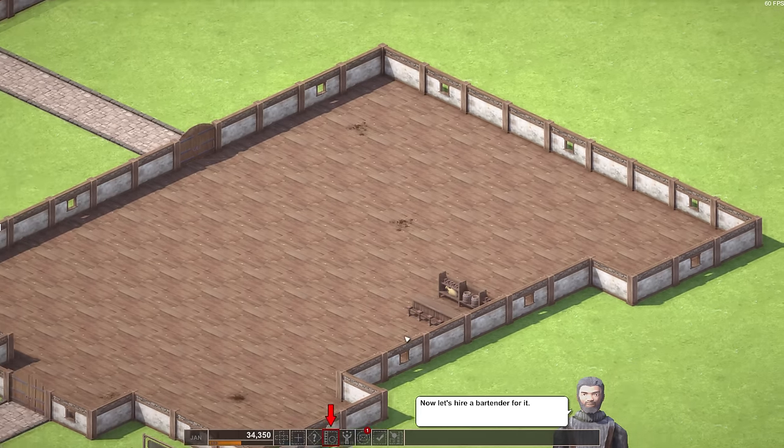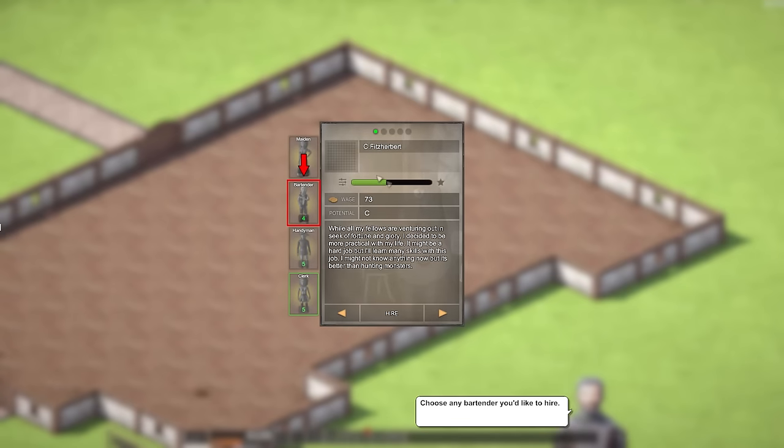It says now hire a bartender for it. I wonder if I can move this later. So, staff. Oh my god, they have names — C. Fitzherbert. The wage is 73 copper or gold? 'While all my fellows are venturing out in seek of fortune and glory, I decided to be more practical with my life. It might be a hard job, but I'll learn many skills. I might not know anything now, but it's better than hunting monsters.' Alright, thank you C. Fitzherbert.